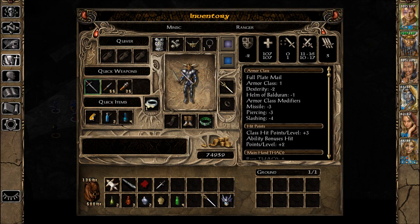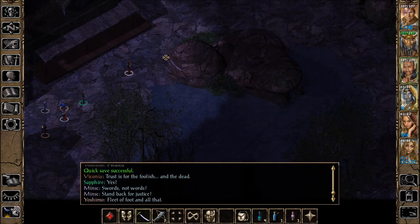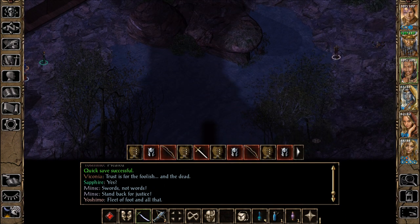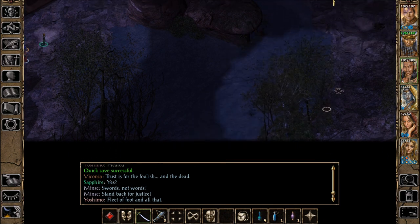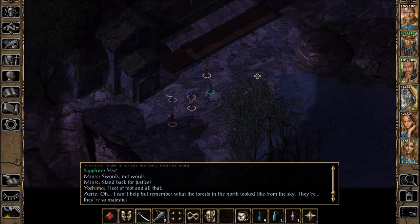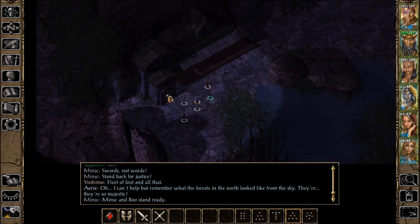I gave it to her because she could run away from a monster that was just continuously stalking her. Saved her life, and I thought she had on some other kind of boots that I took off, but maybe not. She would've just loaned him. I can't help but remember what the forests in the north look like from the sky. They're so majestic. Majestic, yes. Minsk and Boo stand ready.